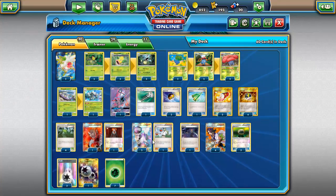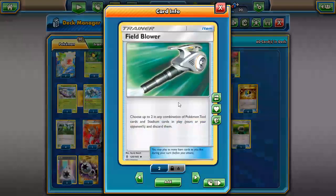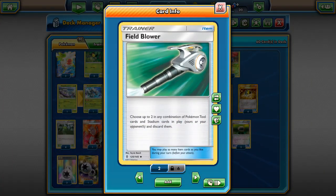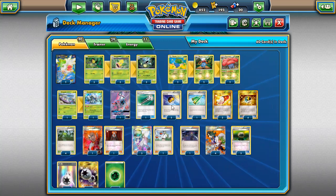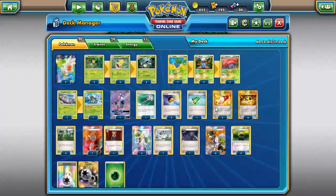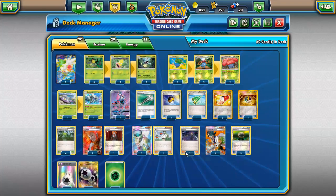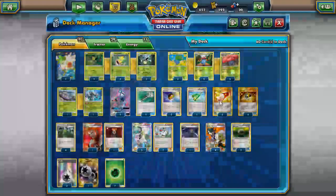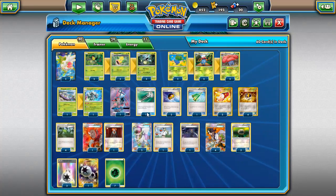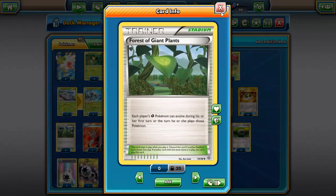Looking at the trainers and supporters: we run Field Blower — which may seem weird with Vileplume — but if your opponent gets a Garbotoxin off while Vileplume is in play, at least this way you can get rid of their tool and keep the item lock going. We play two Level Balls to search out Bellsprout, Oddish, and Gloom. Three might be better but I couldn't find room. We play one Revitalizer since everything is Grass — two would honestly be better. Three Trainer's Mails to grab Forest of Giant Plants, and four Ultra Balls.